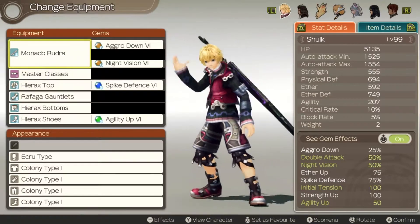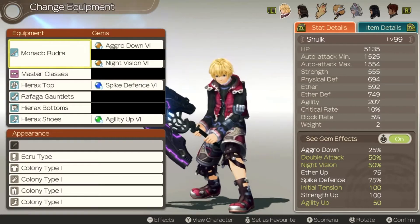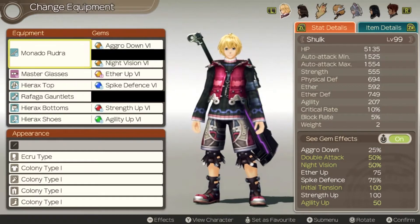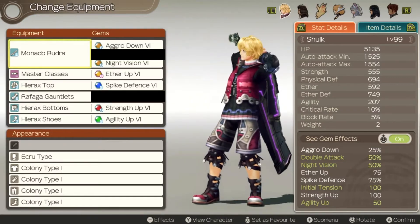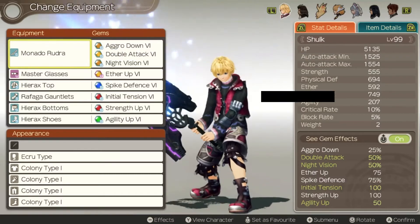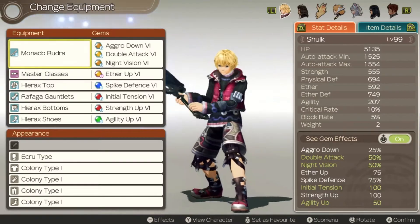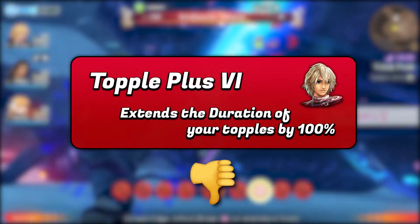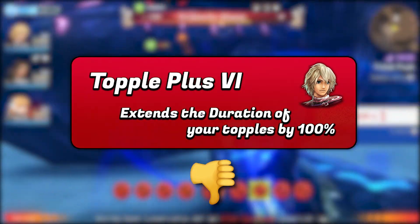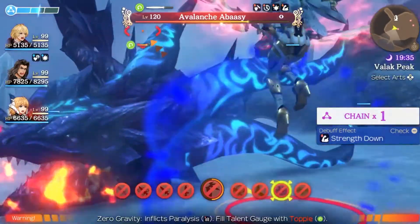The remaining gem slots can then be used for whatever role you want Shulk to fill. I recommend a singular Aether and Strength Up gem to maximize his damage on both sides, adding to that versatility. For the final two gem slots, I'd suggest a double attack gem and an initial tension gem, but you can realistically replace these for your own more preferred gems. You should try to avoid topple up gems on Shulk as Monado Cyclone can be very unreliable with the delay from pressing the art to actually getting the topple.